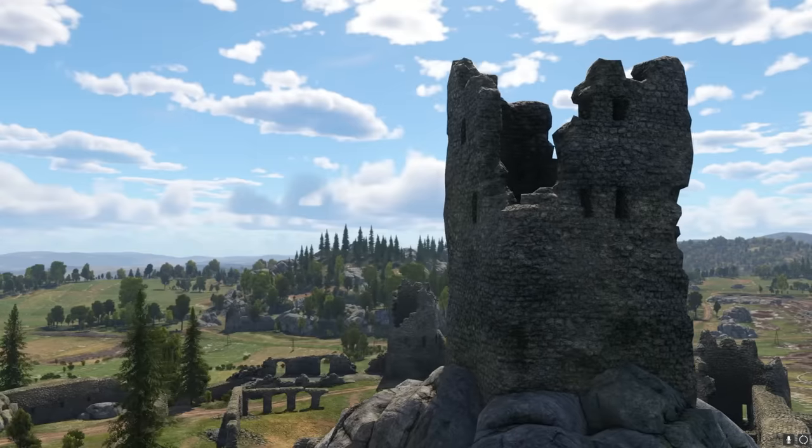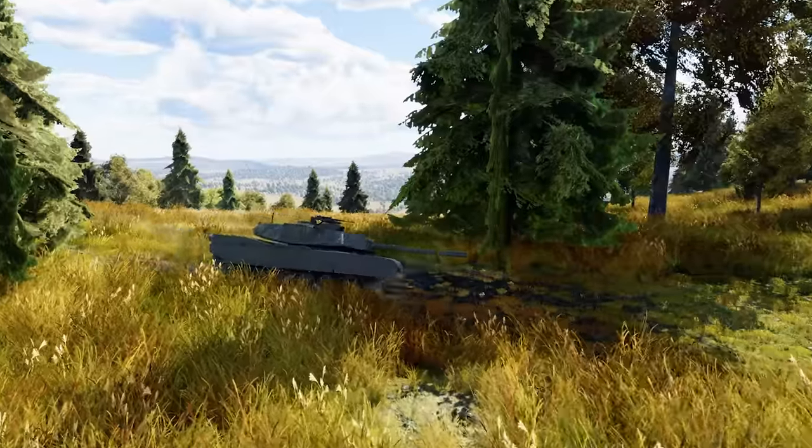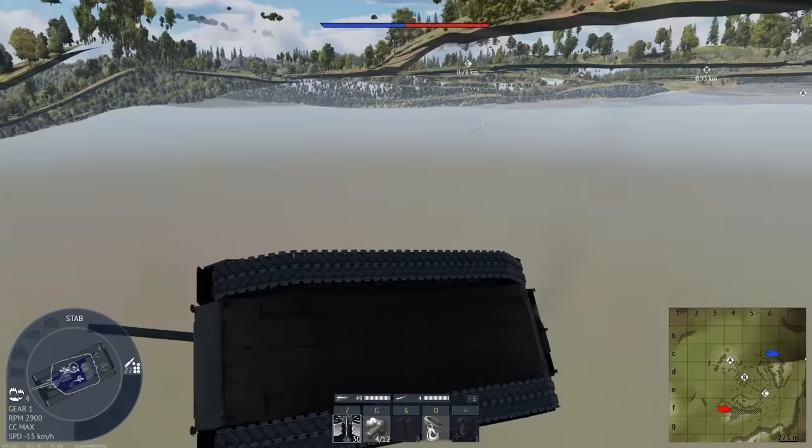If you find yourself on the Carpathian's Ground Forces map and suddenly find you need to escape the enemy, there are some sneaky access points to get yourself into the backrooms.